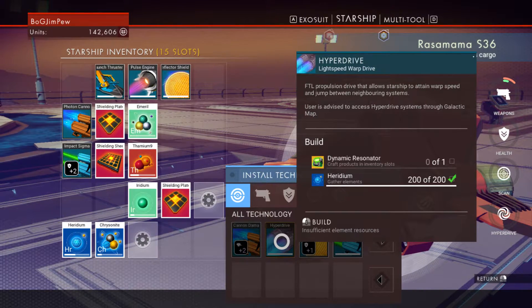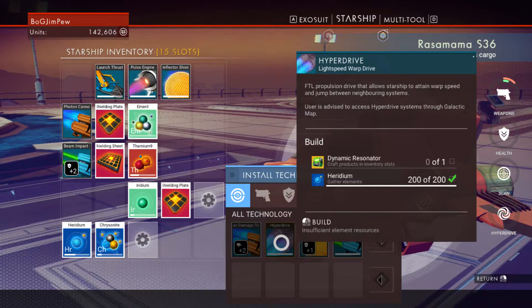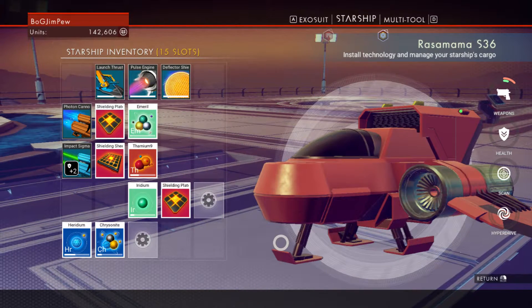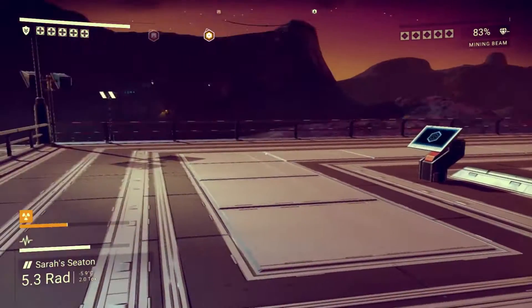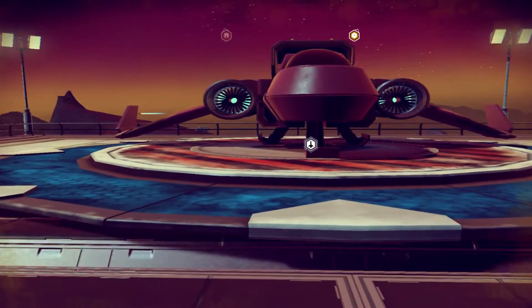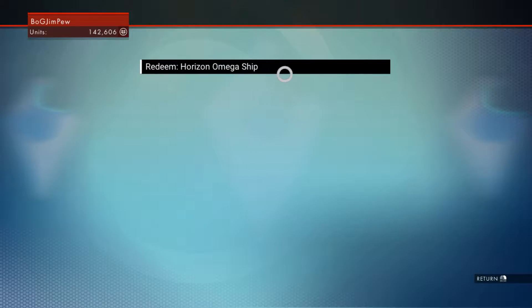If I wanted to, I could get one of those dynamic resonators off the market in this port. But what I'm going to do instead of making a hyperdrive for this ship is see what this other ship is like. Your 15 slots to start — the Razamama S36. I will miss this ship, but all you have to do is press Escape, go to Options, redeem bonus content. Horizon Amiga ship — this is the pre-order ship, and you only get this if you bought the game before the launch date. So I'm going to do that now and see what happens. It's the first time I've done it, so I don't know what's going to happen.